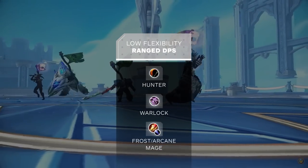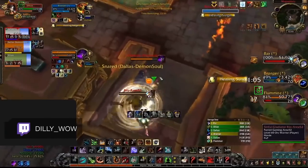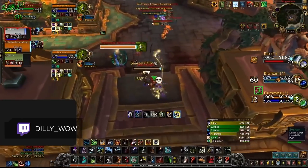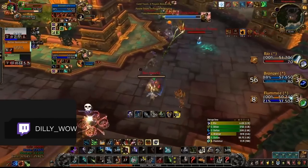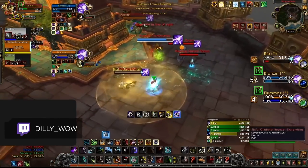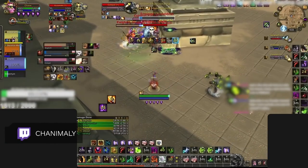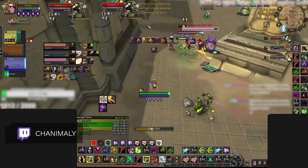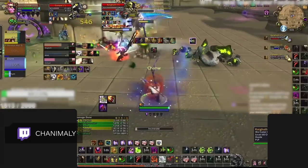The rest of our caster lineup struggles to find a place in dynamic team building. Both BM and Survival Hunters have been praised in recent tier list updates, but unfortunately they are limited to only one or two comps that suit them for competitive play. Outside of Jungle Cleave, they can't keep up with other setups. Warlocks are in a similar position with super limited comp options, making it difficult to succeed in LFG. All three Warlock specs are good but can't carry games on their own the way a Shadow Priest can.